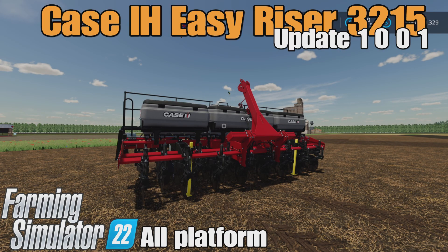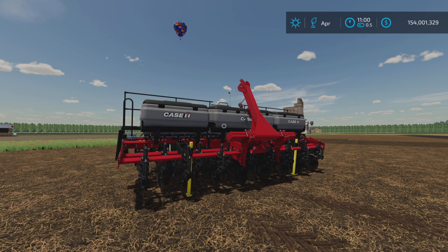Loony Farm Guy here. In this video we'll be looking at the update to the Case IH Easy Riser 3215 by Case IH Brazil and Connect Modding on Farming Simulator 22 for all platforms — PC, back, and console. I'm on PS5 here on the Georgia Farms map for this retest of this planter. Update change log 1001: fixed fertilizer error, fixed row number 15, and corrected unloading area — so we're going to test all those things.